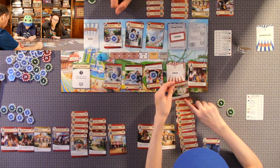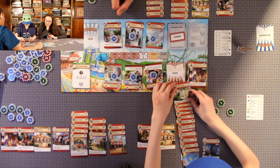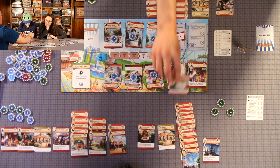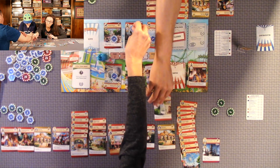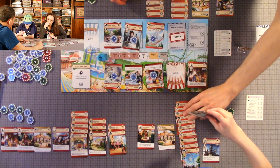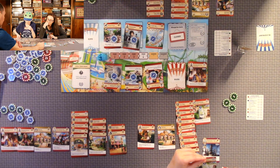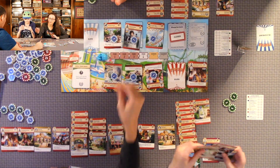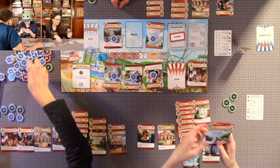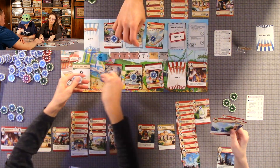I'm going to spend five coins and build another one of these — after you build, you may draw a park card. I have too many cards. I'm also going to build this staff member — she only costs two coins. And I put another coin on each market card.